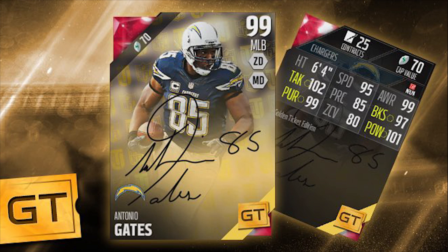We've got some breaking news today on your screen. This is tweeted from the EA Sports MUT account. Tomorrow's golden ticket will be golden ticket Antonio Gates, middle linebacker. So this is the first out-of-position golden ticket that we have seen this year.